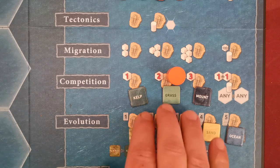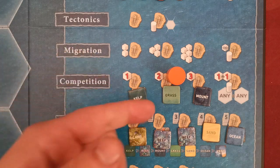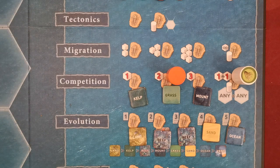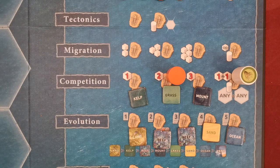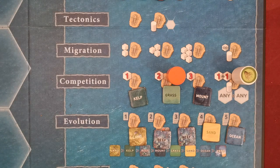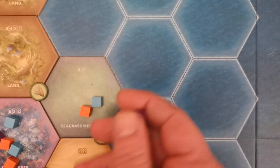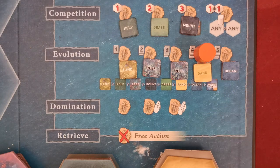With the competition action, the player first selects one tile on earth of the indicated terrain type — the tile must also contain at least one of that player's species. Then the player eliminates a number of opponent species from that tile up to the number shown. With a special action space, you can choose two tiles of any terrain that contain at least one of your species and eliminate one opponent species cube from each. You may also select the same tile twice and eliminate up to two species cubes. Eliminated cubes are moved to the eliminated pool.